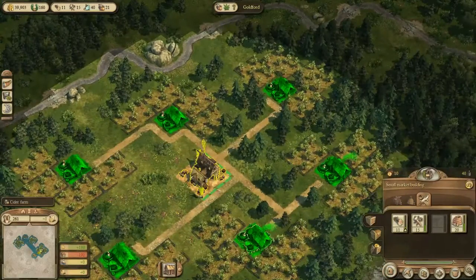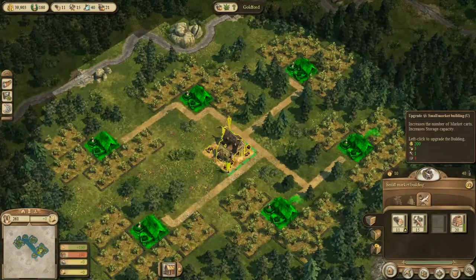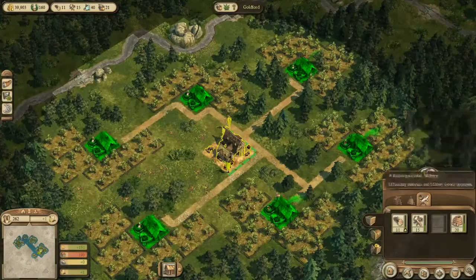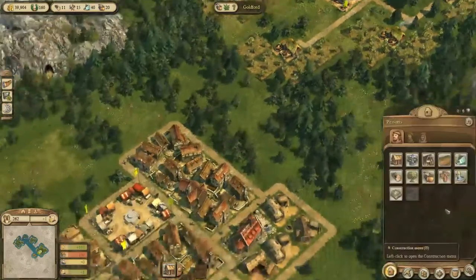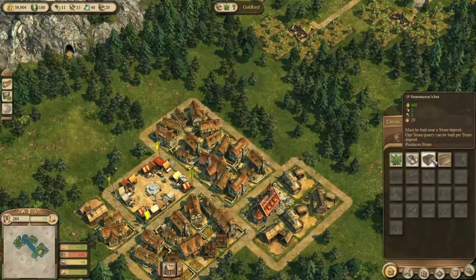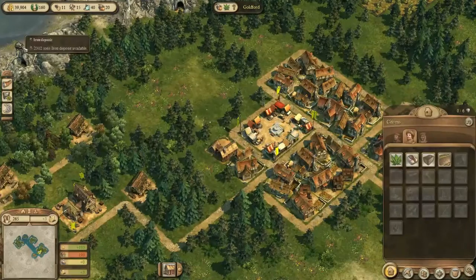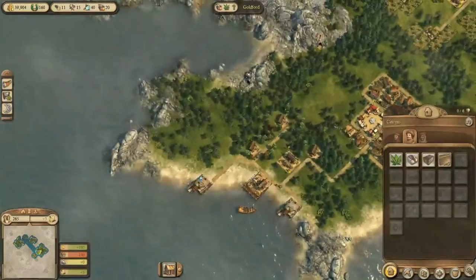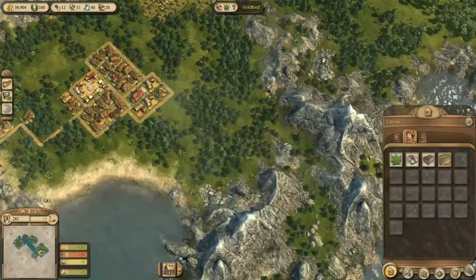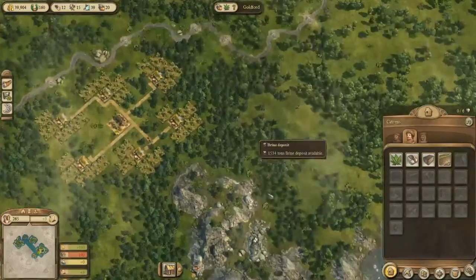Okay, so there's this one collection cart here which is going to be somewhat annoying. Oh, these are probably bricks - the three things we need. So what can we do about that? We can build a stonemason's hut. It must be built near a stone deposit. Is this a stone deposit? No, it's iron. Brine. Bear's cave. Still more brine.